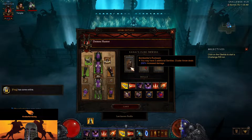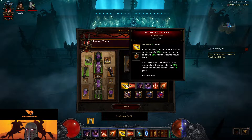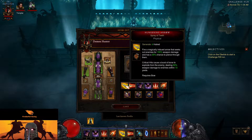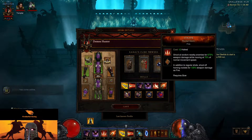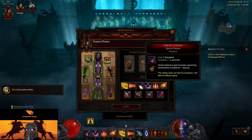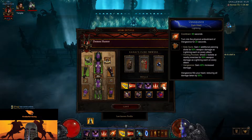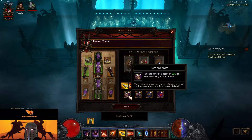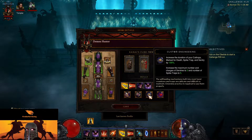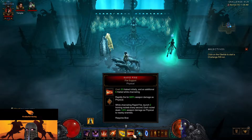Sentries and Companion are also on the skill bar. For actual spells: Hungering Arrow is what we'll use to generate our momentum and what fires automatically while we're strafing. We do have Strafe — I was going to laugh if they didn't give us Strafe. So we have Rapid Fire, Smoke Screen for survivability, Companion, Strafe, and Vengeance where we'll deal a bunch of damage. Archery for the passive.